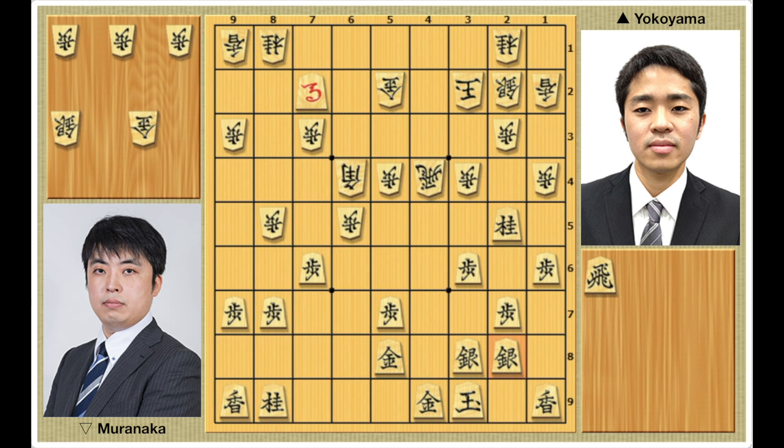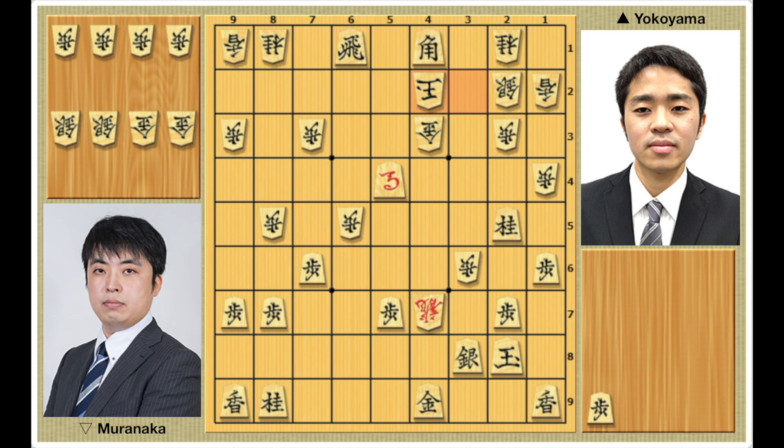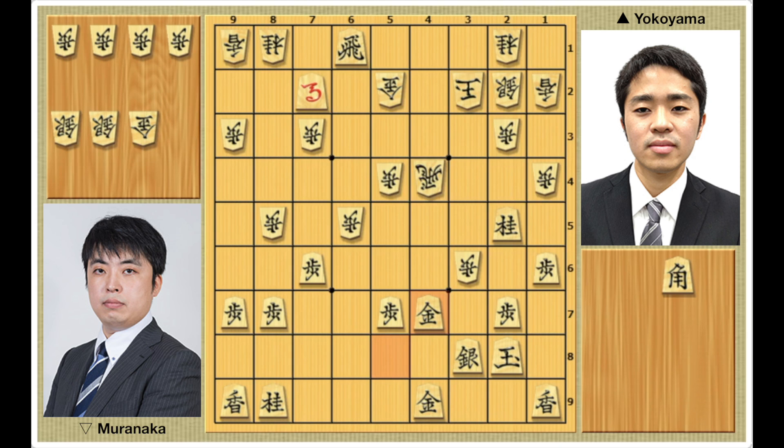Nevertheless, Muranaka does his best to make something happen. He plays pawn to 3-5, and after rook drop 6-1, bishop takes 2-8 promotes, king takes, pawn takes 3-6, he targets the head of Yokoyama's castle, threatening silver drop 3-7 and rook takes 4-9 promotes. So Yokoyama defends with gold to 4-7, making a high Mino shape. It seems he's even allowing Muranaka to play rook takes 4-7 promotes, but Yokoyama has read that after horse takes 5-4, if Muranaka blocks a check with any piece drop, then Yokoyama can give mate with bishop drop 4-1. Meanwhile, after gold to 4-3, bishop drop 4-1, king to 4-2, rook to 6-2 promotes, king takes 4-1, horse to 6-3, king to 3-1, dragon to 5-1, king to 3-2, dragon to 4-1, and checkmate. And if Muranaka attacks with pawn drop 4-6, then after gold takes 3-6, pawn to 4-7 promotes, pawn drop 4-5, king takes 3-8, gold takes, Yokoyama would win the battle at the head of his king, meaning the failure of Muranaka's attack.